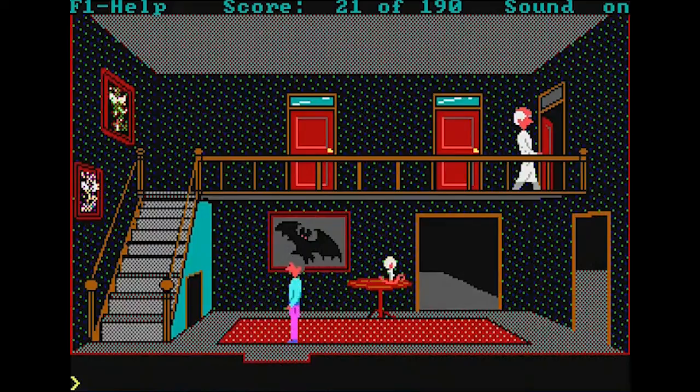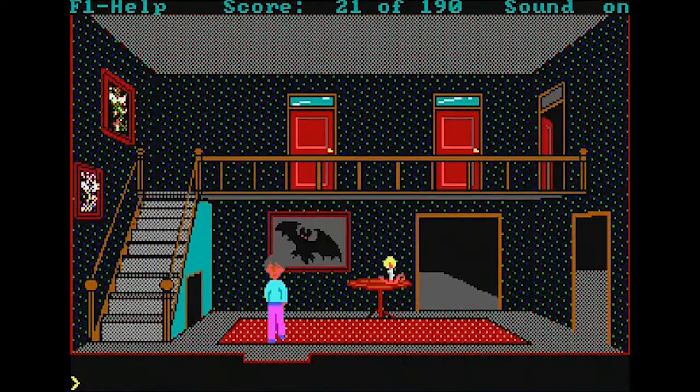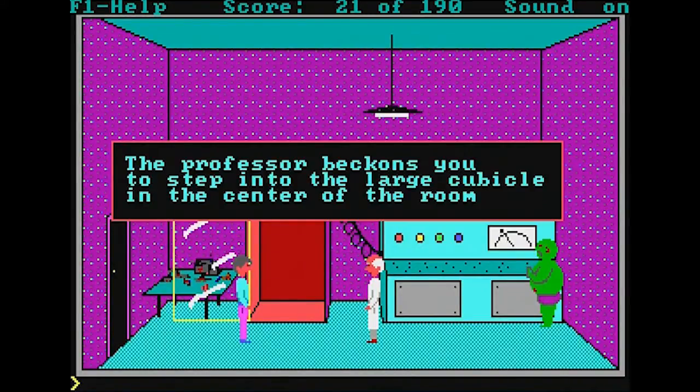There's a guy up there who just ran away. Let's save our game as Game 1 and follow him. I know there's stuff to do in the main hallway, but these adventure games aren't necessarily about getting to the end quickly — they're more about the experience along the way. We find him and a green fellow. The mad professor speaks: 'Ah, there you are! I've been looking all over the house for you. You're late, and we haven't much time. Step into the box and we'll begin the experiment.' Who does he think I am?